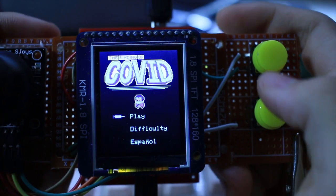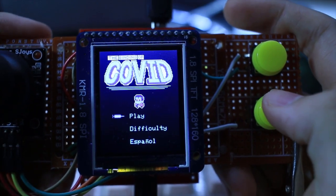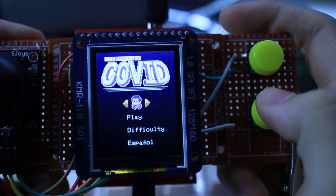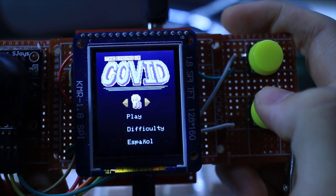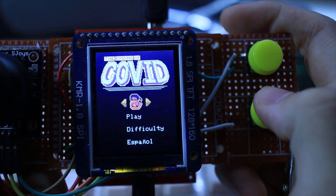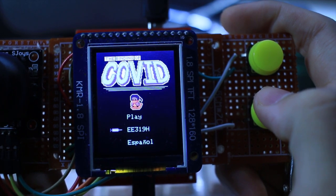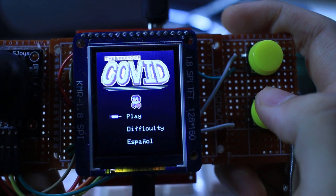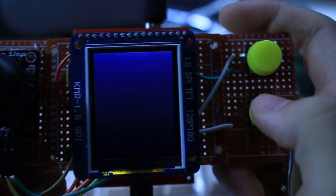Hello, welcome to our game, The Binding of Kovid. It's a top-down RPG shooter game based off of The Binding of Isaac. Here's our menu screen and we can choose between three different characters and three different difficulties. We can also choose between two different languages.